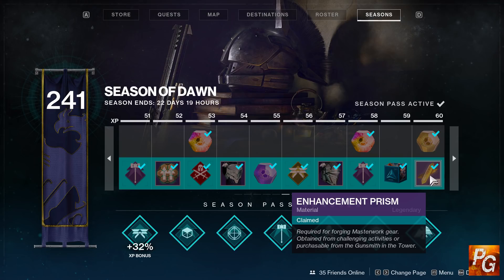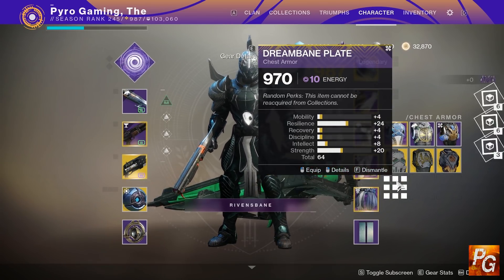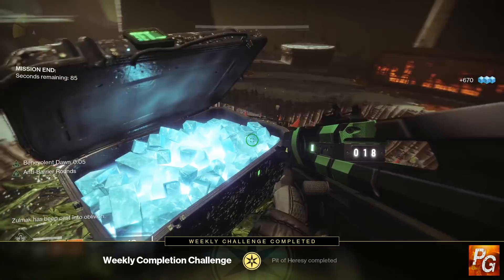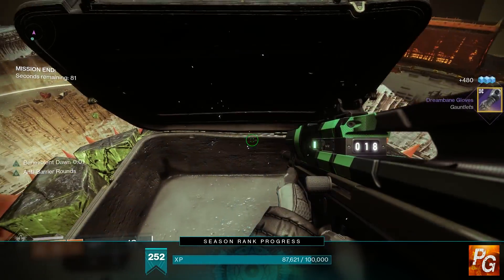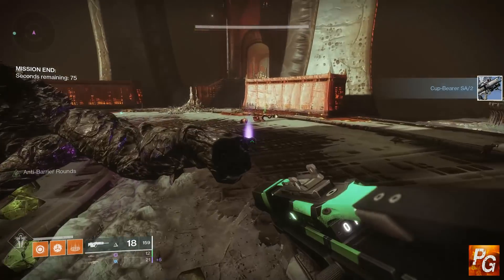You will also get some enhancement prisms from ranking up your season pass, and you will get six enhancement prisms from dismantling a fully masterworked piece of gear. This makes doing the Pit of Heresy boss each week on all three characters very viable — killing that boss is guaranteed to give you a fully masterworked piece of Dreambane armor. Dismantle that for six prisms, do it on all three characters, and you get yourself 18 free prisms a week guaranteed.